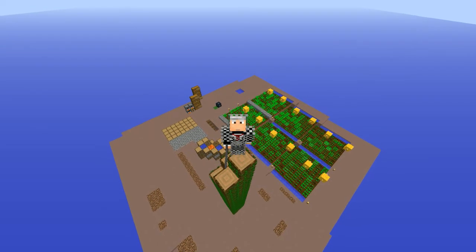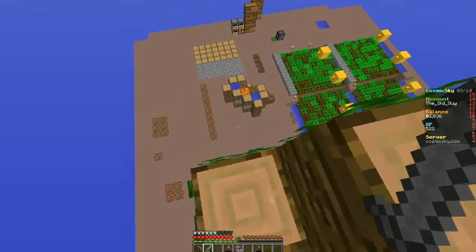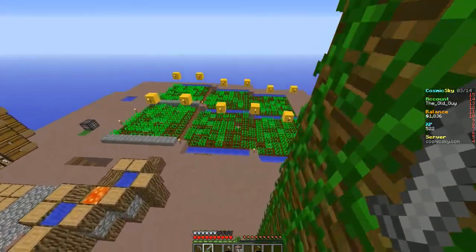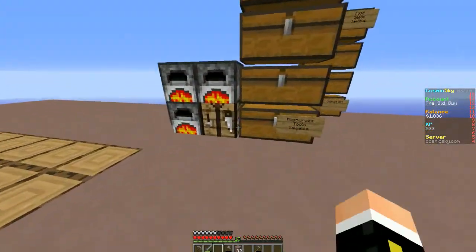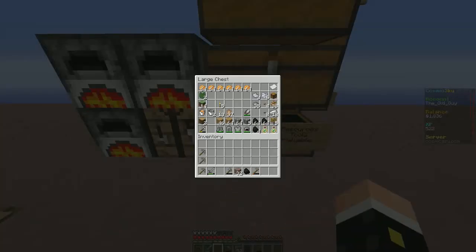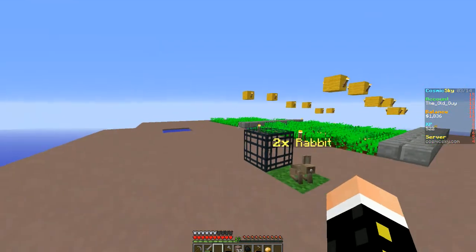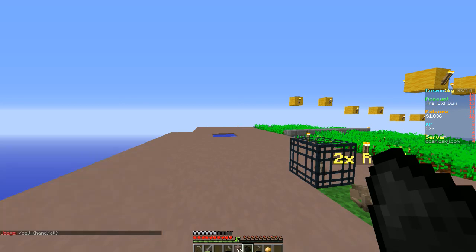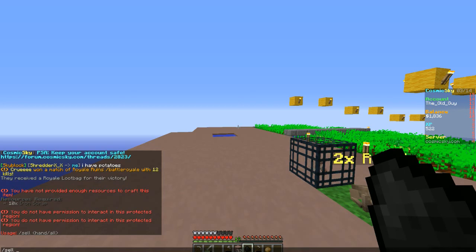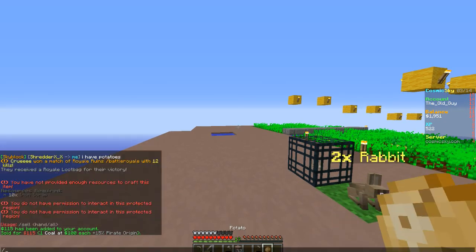Hey everyone, welcome to my channel, I am the Old Guy, we're back on Cosmic Sky for another episode. So I just harvested and replanted the potatoes, I've got them cooking for baked potatoes. I did want to show you something — let's grab one of these, sell hand — 115 for one coal.